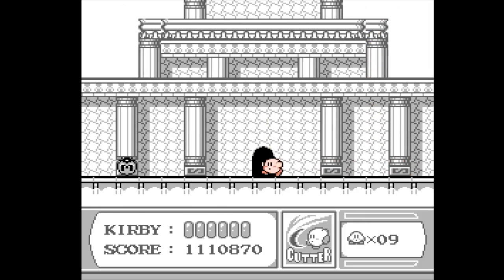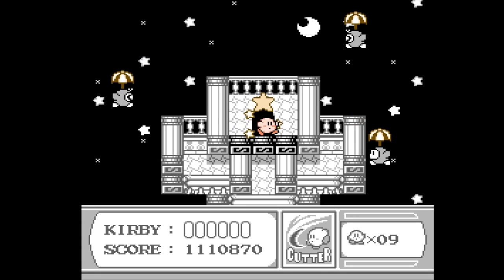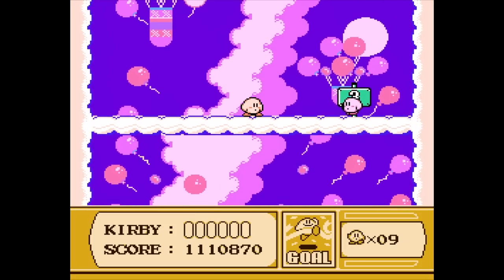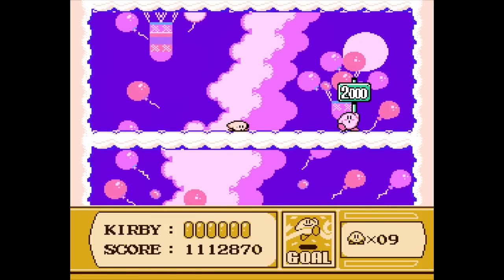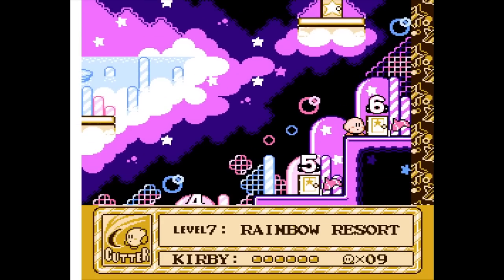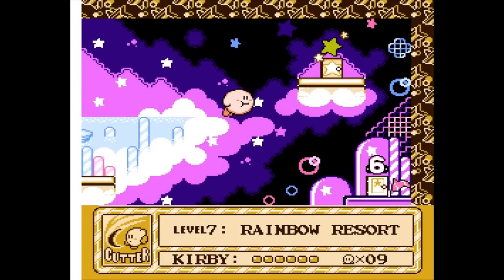We'll grab an extra 1-Up over there and be good to go. Let's finish off this level in style with maybe getting to the tippity top — not even to number two, so it's fine. That was pretty exciting, though. I'm glad that we were able to get stage six done. And with it, another boss fight appears — let's go and tackle that after we see this little warp star action.